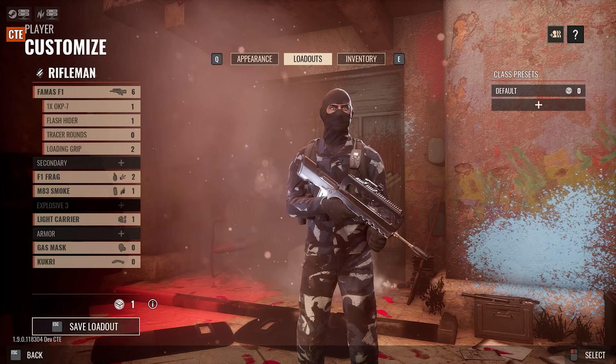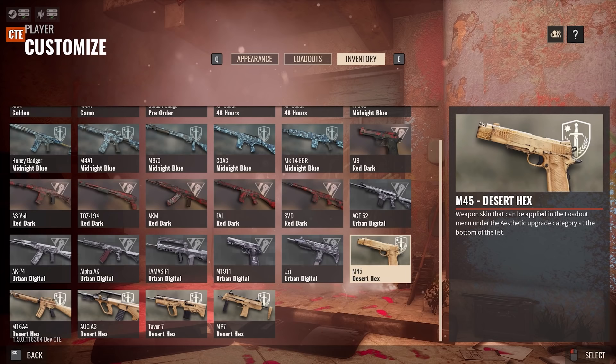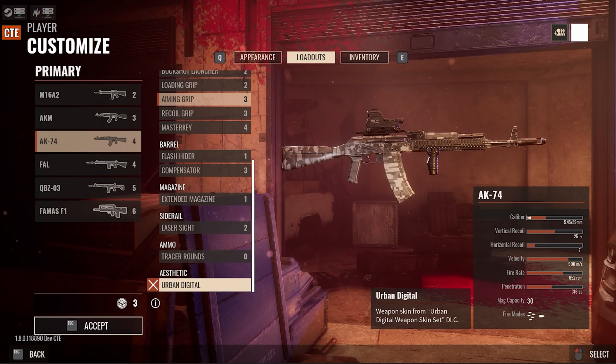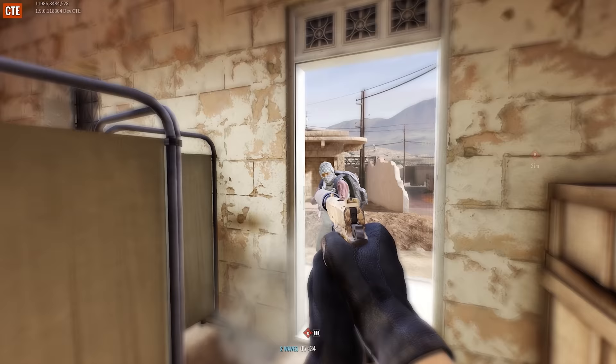Included in this update are a free set of rogue police-themed cosmetics for the insurgent team, as well as free internal affairs-inspired cosmetics for security. We also have new paid DLC cosmetics coming that include rogue special forces for insurgents, and an up-armored urban fighter for security. You'll also see urban digital weapon skins for insurgent weapons, and desert hex pattern skins for security.